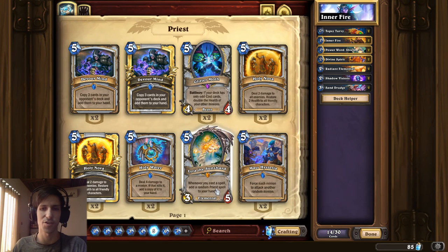It's debatable whether Lyra the Sunshard would be good for this kind of deck because you're trying to combo as fast as possible, not really to get extra value. So you might not even need that, but if you had Lyra you could consider it as well.